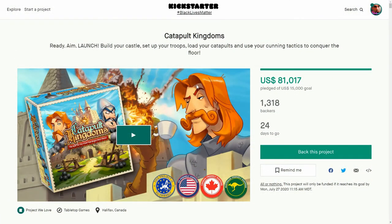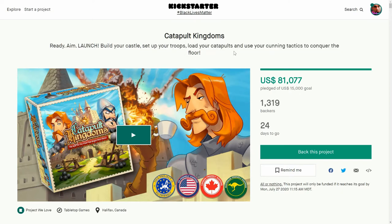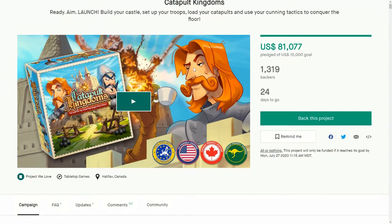Ooh, Catapult Kingdoms! This is looking really great. Ready, aim, launch! Yep, you've got to build your castle — this is going to be really fun to set up. Set your troops up, load your catapults and your ballistas. Use cunning tactics to conquer the floor, it says here — are you going to be playing this on the floor? Nice general here, relaxing, having a cup of tea whilst explosions are going on around him!